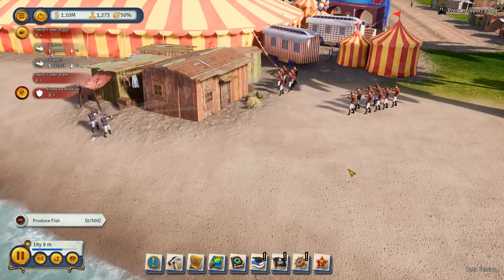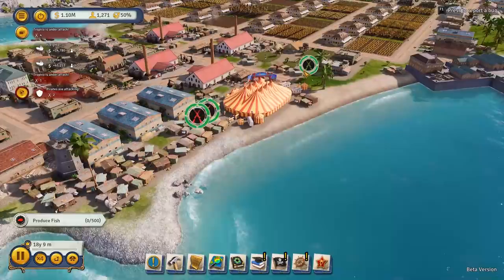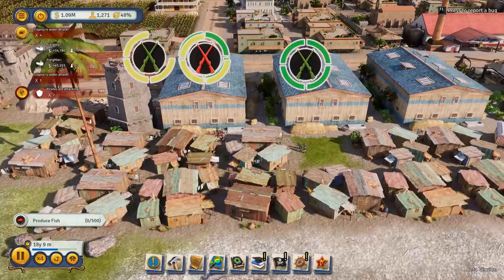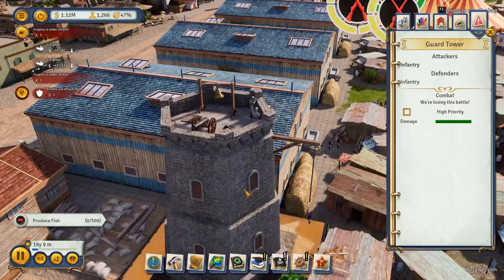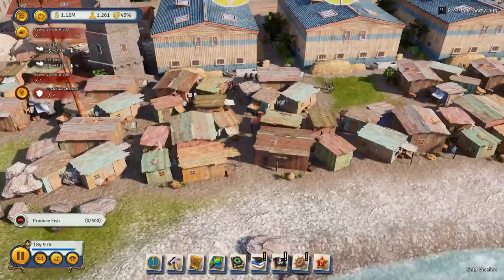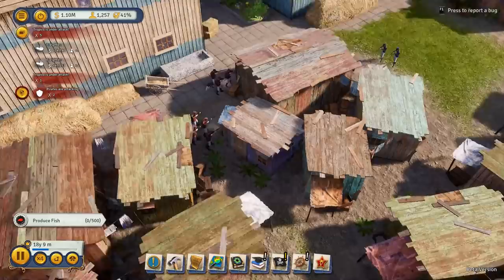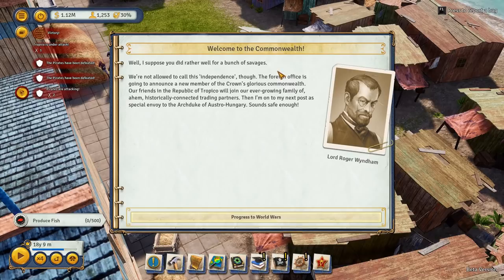Here are our other squads - we've got two squads engaging them now, and the guard tower. We're losing this battle... but we'll beat him easy. They've just lost another guy, but our guys have got cover in the shacks. Oh, there's our second squad - but he's almost dead. I did warn you - it's not a tricky thing. They sent two squads of pirates dressed as redcoats. Progress to the world wars!